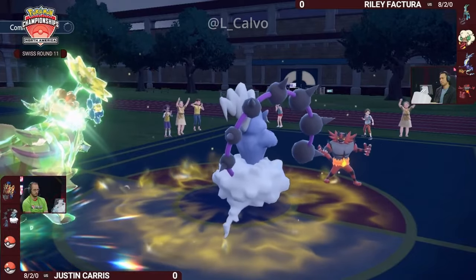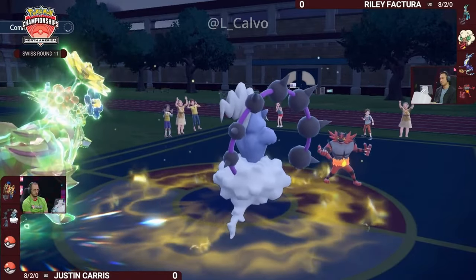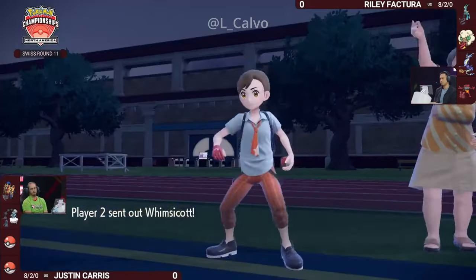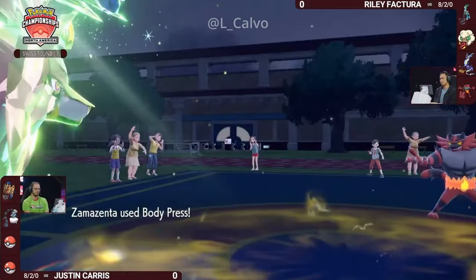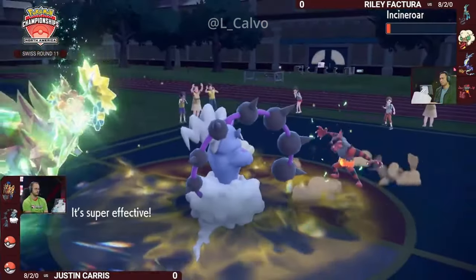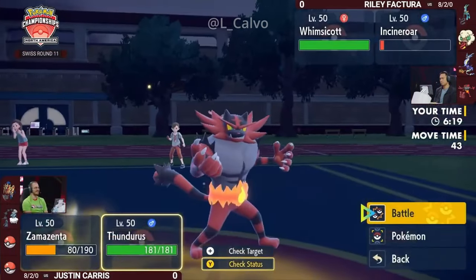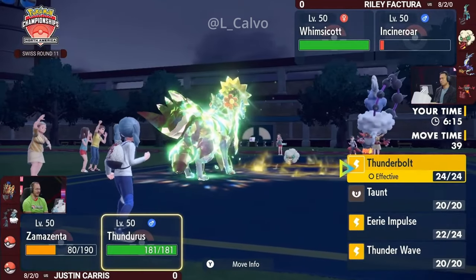You're going to be able to get a Body Press off on this turn. If Justin opted to Body Press the Iron Crown, that's actually a really big deal here, because the Incineroar did swap in. Whimsicott takes Miraiadon's place, and now Zamazenta gets to act. Zamazenta goes for the Body Press into the Incineroar — not quite enough for the one-hit knockout, but it takes that Incineroar down so low. Fake Out is threatened on the next turn.